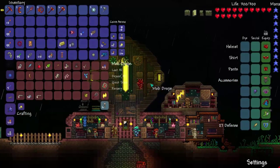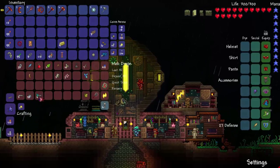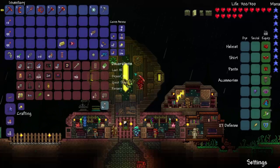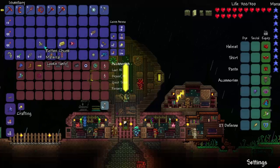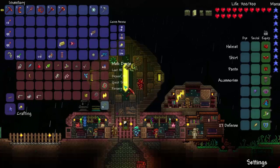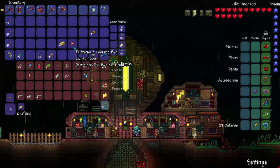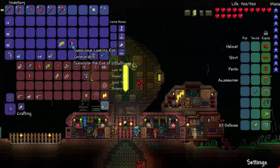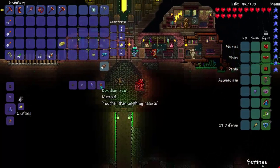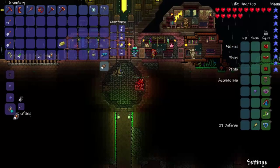Now we can move on to something that I have been waiting quite a while to do. Let's put decorations here. Boom. Here we are in the forging grounds, where we're going to make a ton of cool obsidian things.